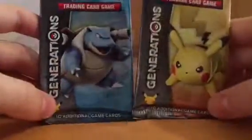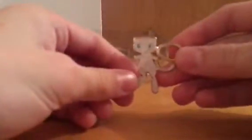Okay, enough with that. Here are our two Pokemon Generations Packs — Pikachu and Blastoise. A code card, and then our promo. Ooh, it's shiny and glossy — it's the Mew. Pretty cool. And then we get this cool Mew pin to add to our other collection of pins.